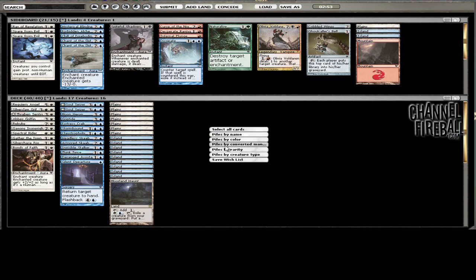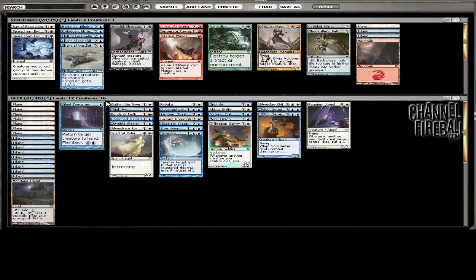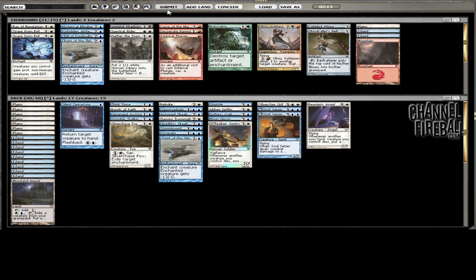I think I want to board in Dissipate because he's got Moan and green-black could be on the slower side. We can take out Spectral Rider because that card is not very good here. We could bring in Hysterical Blindness if we really want to, but keeping it as-is is probably fine. I think we can also board in the Chant - we could take out Gather the Townsfolk; that card wasn't really that great. We'll try that.